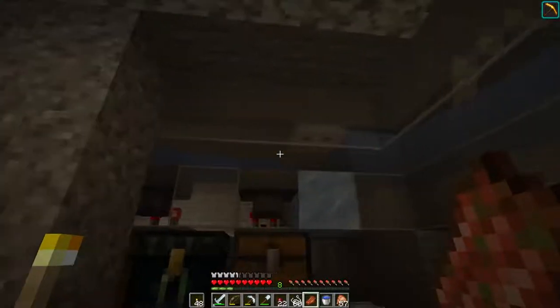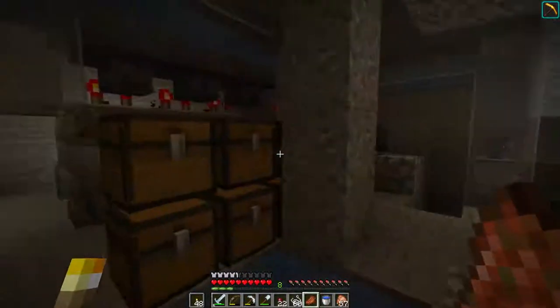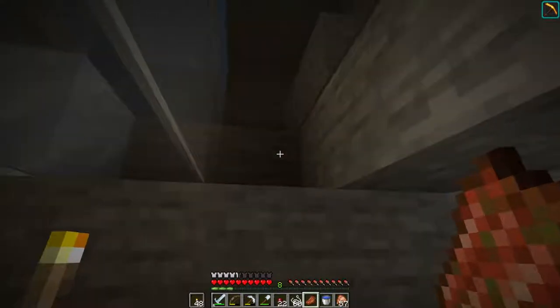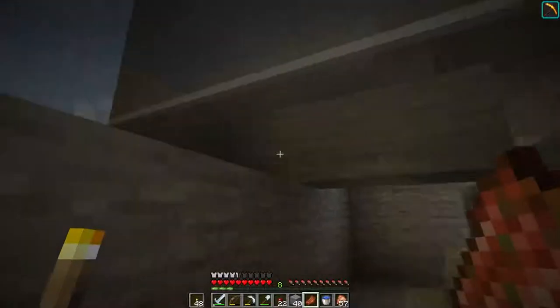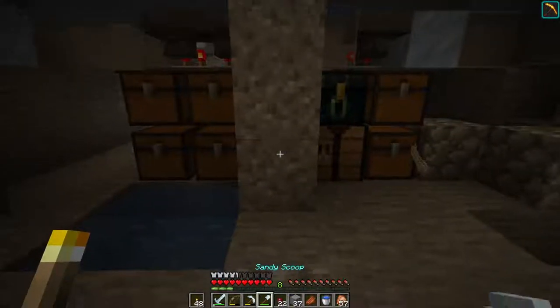That looks a little bit funny but we can deal with that later. So I'm happy with the way that that is working. I'm not super stoked with the way that it looks. I feel like we could maybe put stone slabs in the back there — that might look better. I also feel like this is going to be filled in, and this is maybe where we need to do some design cues like having some wood.